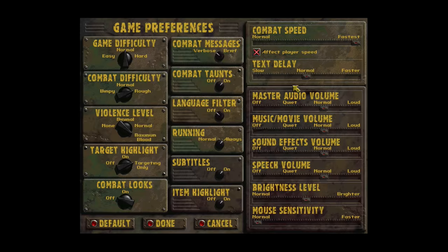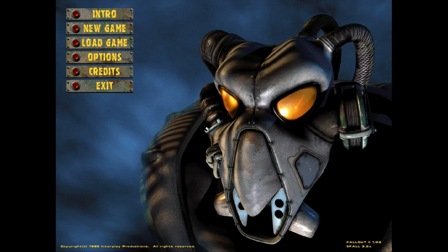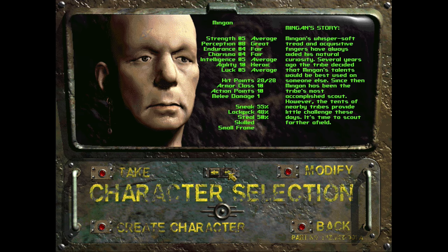The first thing you do when you start a classic Fallout game is double-check that your combat speed is maxed out. I said this in the Fallout 1 playthrough and I will say it again as many times as it takes — combat is a slog, and you should set it to fastest. Combat difficulty is going to be set to rough. Game difficulty, which is just skill modifiers, is set to normal. And we're at maximum blood, because obviously we're going to destroy some fools and maybe punch half their body off with our unarmed-style character.